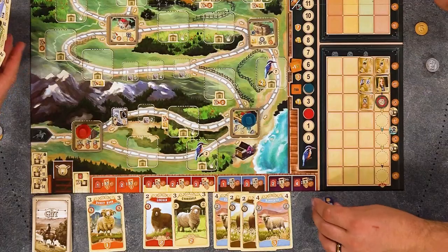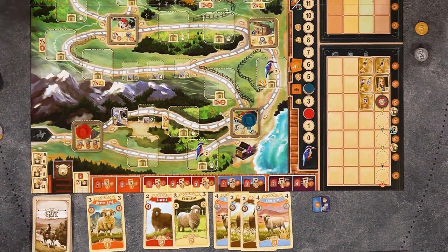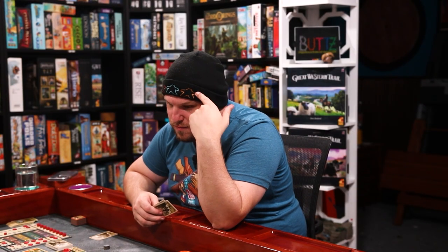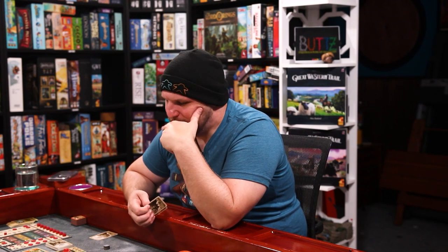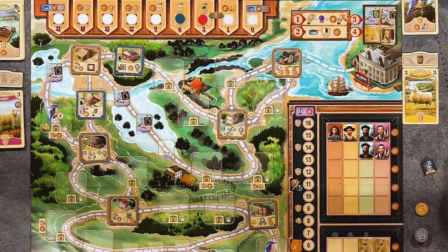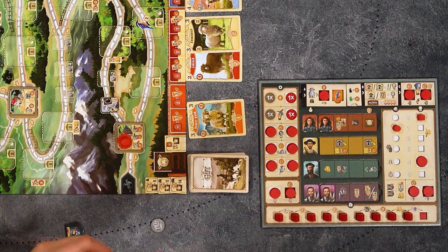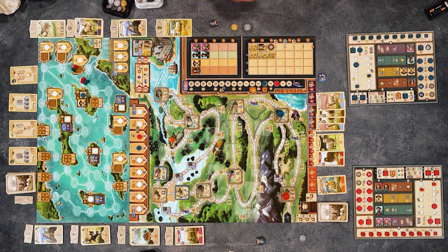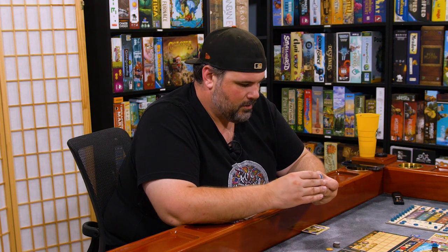I'm going to go here. I'll turn in these two English Leicesters and get two pounds. I could hire someone — I would love to get a shearer because shearing sheep is a great way to get money, and you can deliver with that too. Do I want to blow all my cash? Let's do it — I'm going to get a shearer. Purple shearer! Not a bad idea at all.